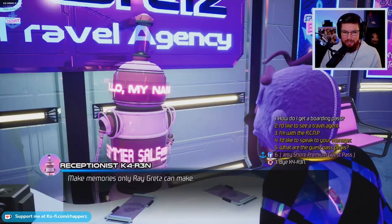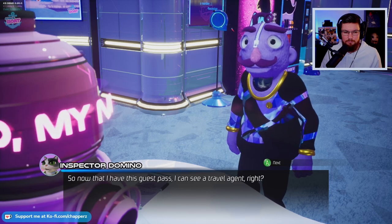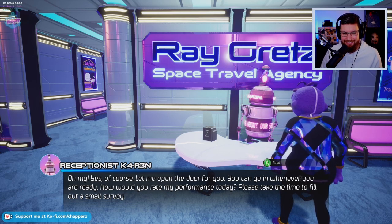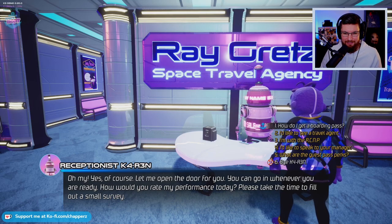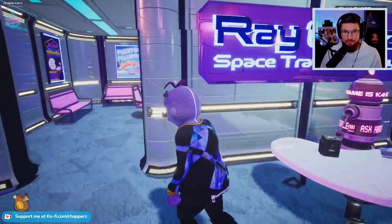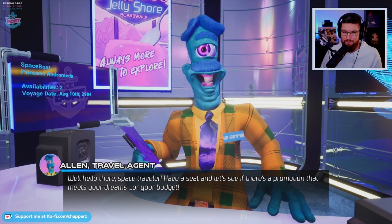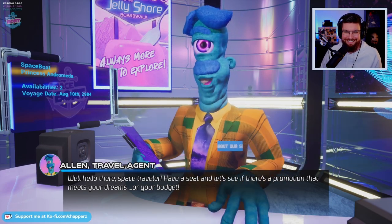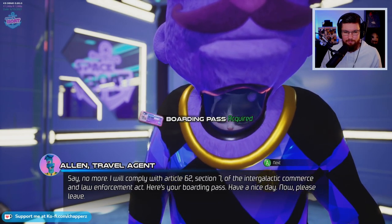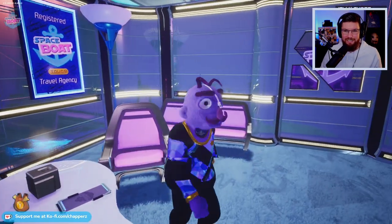There we go - and we can give Karen our premium pass. So now that I have this premium guest pass, I can see the travel agent now. Oh yes of course, let me open - there we go! You can go in whenever you are ready. What just flew out of that door? How would you rate my performance today? Please take the time to fill out a small survey. Thank you for your continued patience - please visit our social tedium pages and ask about our promotion. We get to speak to the travel agent - Alan the travel agent. Well hello there space traveler, have a seat and let's see if there's a promotion that meets your dream, or your budget. I will comply with article 62 section 7 of the intergalactic commerce and law enforcement act. Hey, we got our boarding pass! Now please leave. Okay, rude.